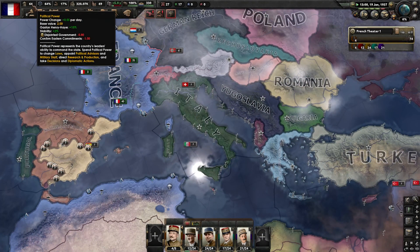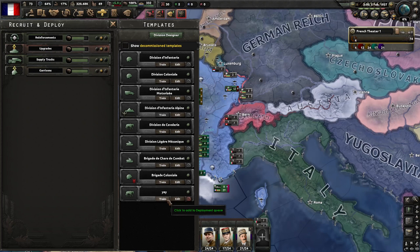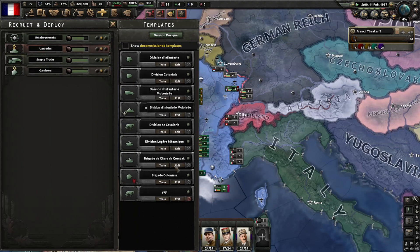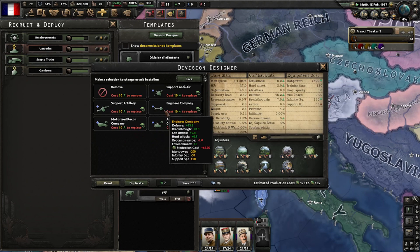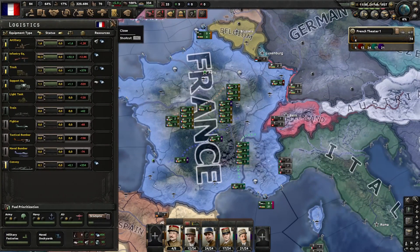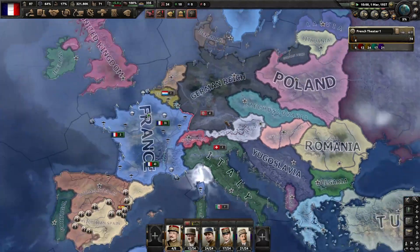Stability is helping us get a little bit more political power. I'm going to use this division and remove all of these guys. Once we have a bit more equipment, I will start spamming out those divisions and deploy them into the field quickly. Confirm Eastern Commitments — do Strengthen the Little Entente and we'll invite Poland, Yugoslavia, Romania, the UK, and all of its Commonwealth nations.